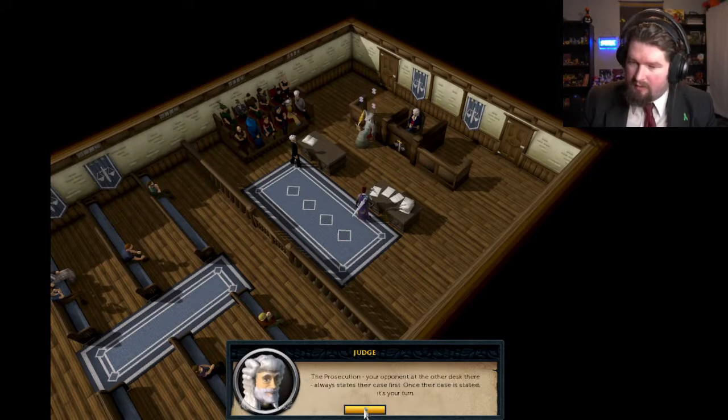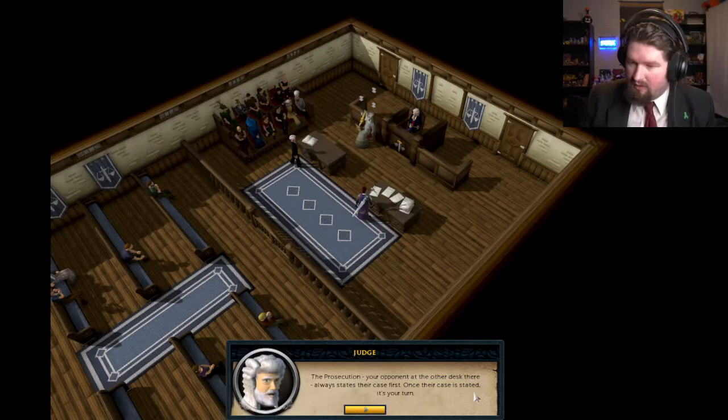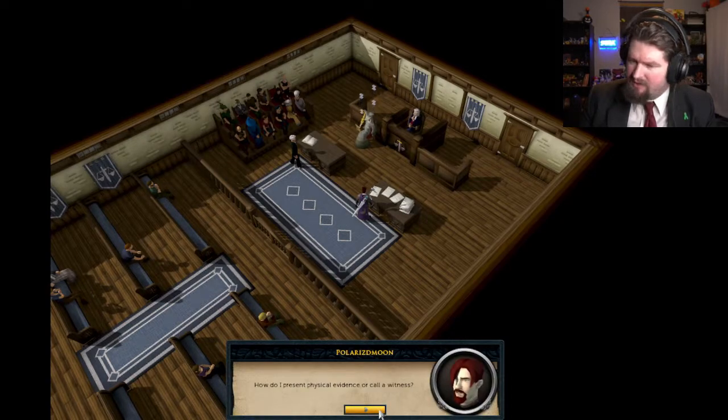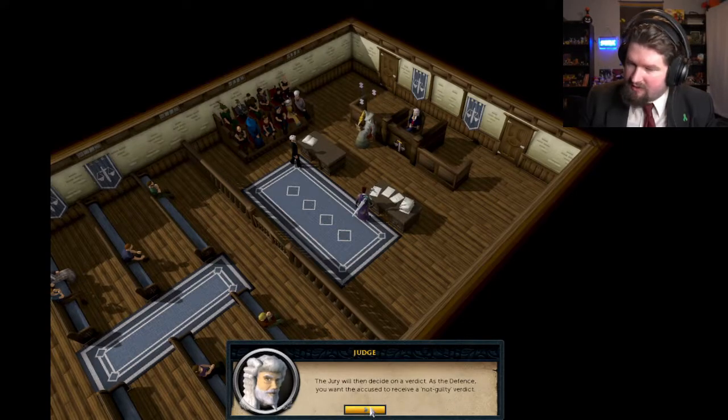For this first case I'll step you through the process, but I swear upon my wig I will not influence the outcome. The prosecution, your opponent on the other desk, always states their case first. Once their case is stated, it's your turn. You should begin by presenting the physical evidence you have read about in case reports. Once you have presented the relevant physical evidence, convincing the jury with your arguments, you should move on to calling witnesses.